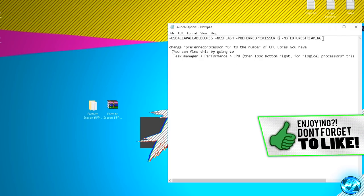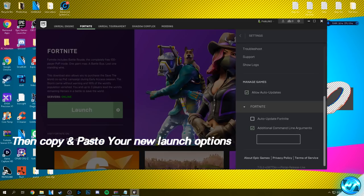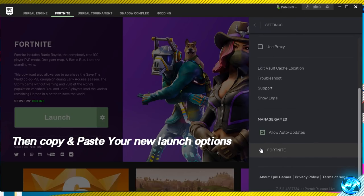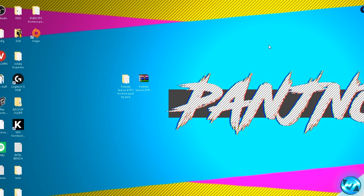Once you've customized the launch options, highlight and drag all of them from right to left, right click and select copy. Exit out of the launch options text file, go back into the Epic Games Launcher, go down to the text box for additional command line arguments, right click inside the blank text box and hit paste. Click on the drop down menu once again just to make sure everything has been applied, then click off settings and minimize the Epic Games Launcher.